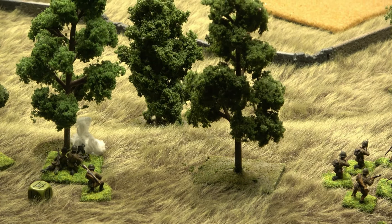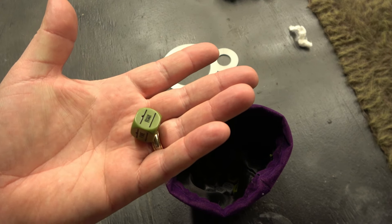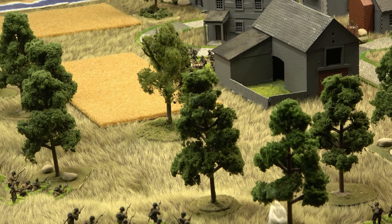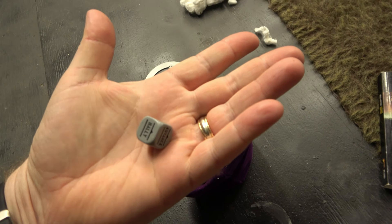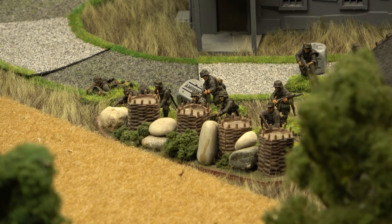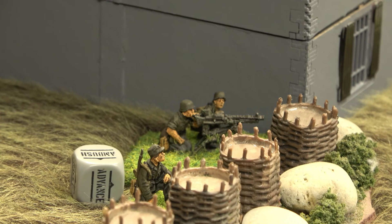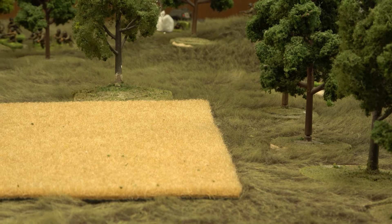See you, Soviet sniper. A German LMG squad runs forward into the woods, while the Soviets continue pushing on the south side. A German squad in hard cover on the south side goes on ambush. The German MG42 on the south side also goes on ambush — just waiting for the Soviets to breach those trees and light them up.